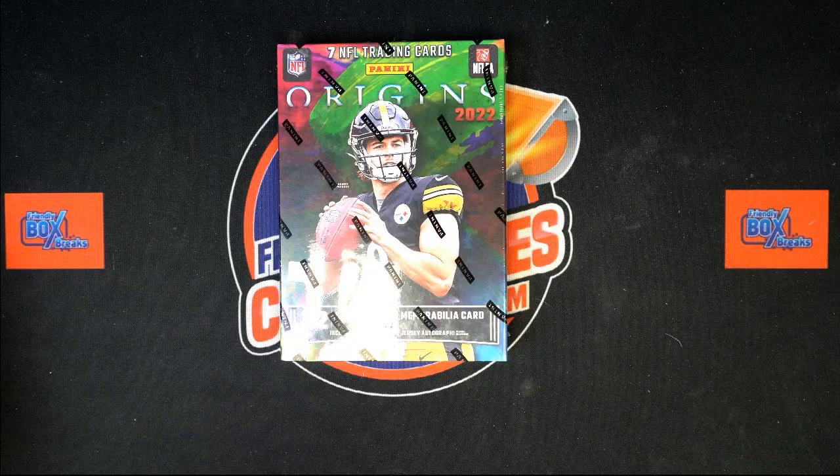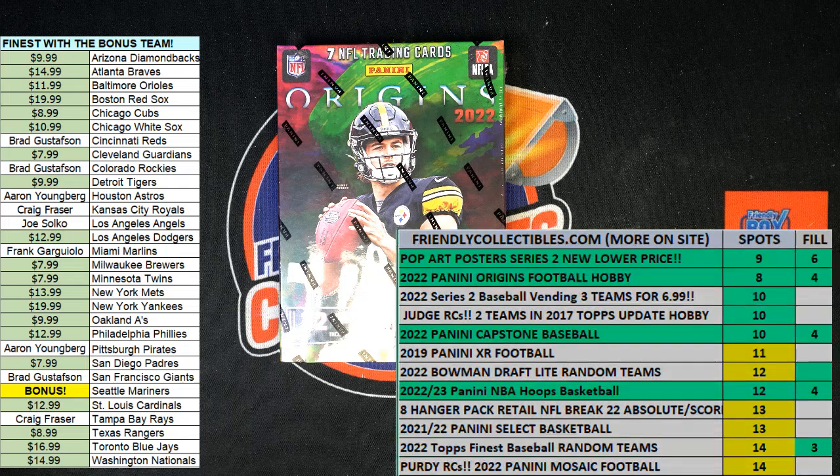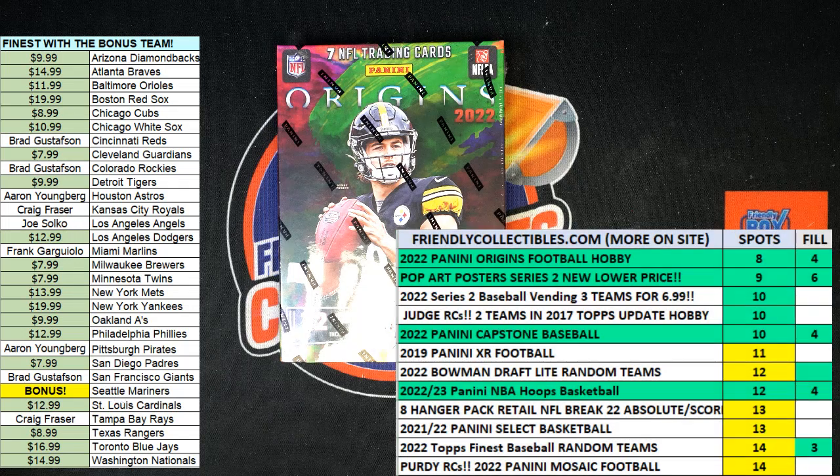I'm gonna make another one of these race fillers for anyone who wants to get into a race for spots. We are down to eight because I'm making a new one, so I'm gonna pull a spot just for the race and link up the new race. This is our closest box — Origins looks really nice. We've had some good things coming out and they're just beautiful, some of the best-looking rookie cards you'll find in any product.